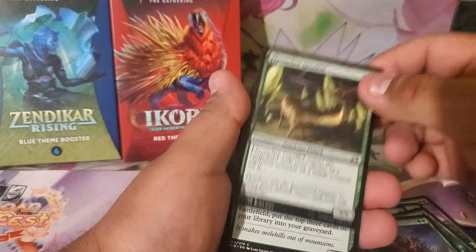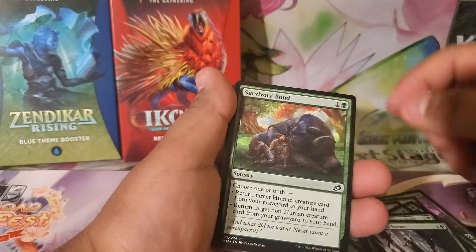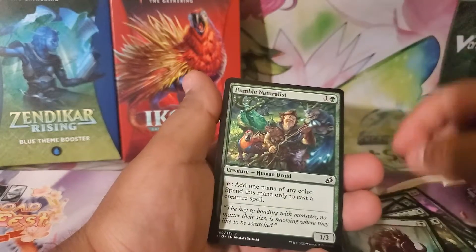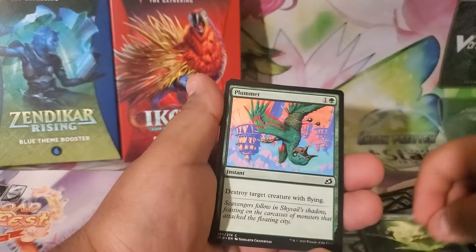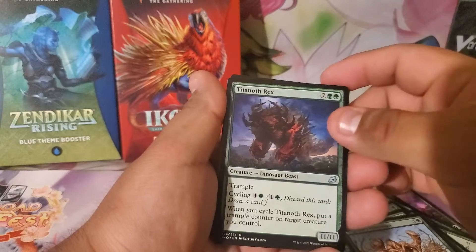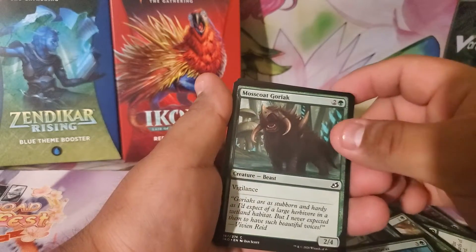Sudden Spinnerets, Humble Naturalist, Titanoth Rex, Flycatcher Giraffid, Excavation Mole, Charge of the Forever Beast, Thwart the Enemy, another Survivor's Bond, Hornbash Mentor, another Ram Through, Bristling Boar, another Humble Naturalist, Adventurous Impulse, Plummet, another Charge of the Forever Beast, another Migratory Greathorn, Titanoth Rex again, Fertilid, Exuberant Wolfbear, Mosswort Goriac.